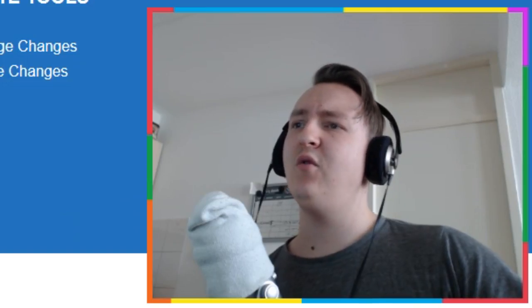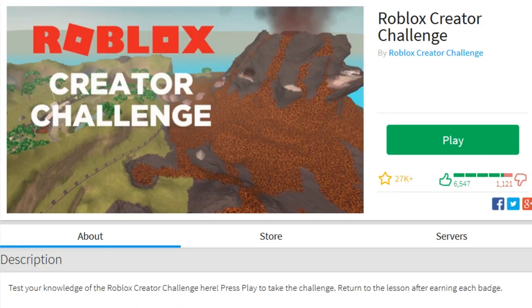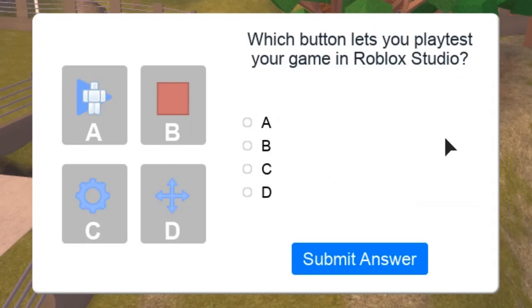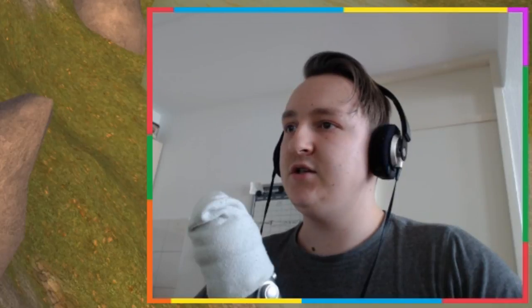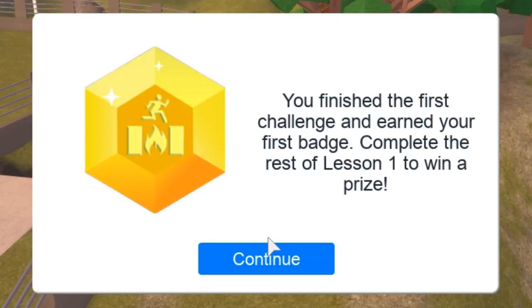It says I can already do the first quiz - I already know enough! This is the actual game, which I'll put in the description. Challenge number one: which button lets you play test your game? That was this one - you click A, that's great! When play testing, you should press the stop button to make changes in your game - yes, stop first before making changes. Are there secret ways of getting free Robux? No, there's no free way of getting Robux. That was it - just three questions!